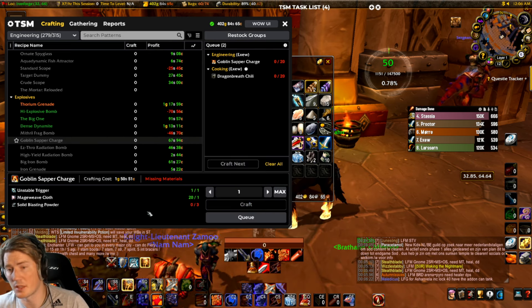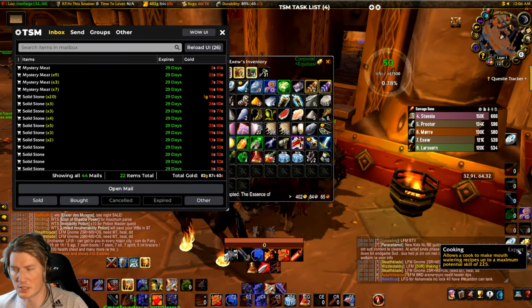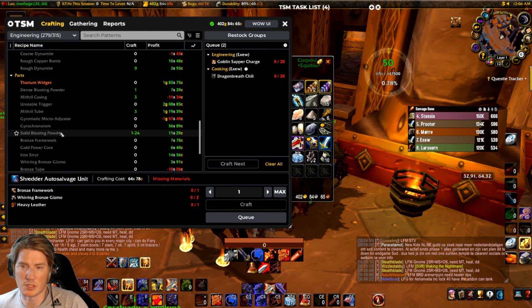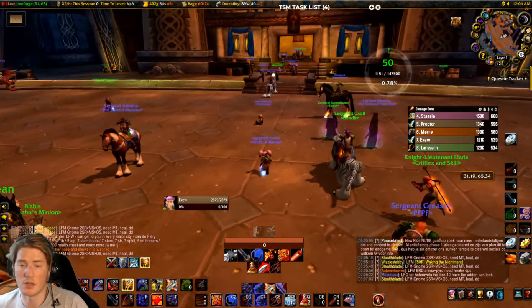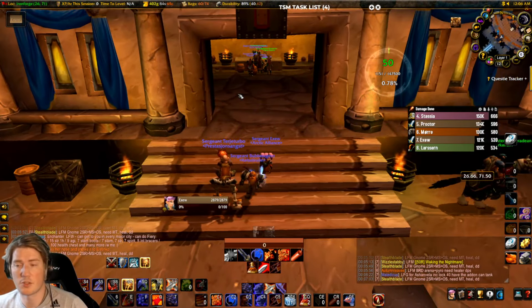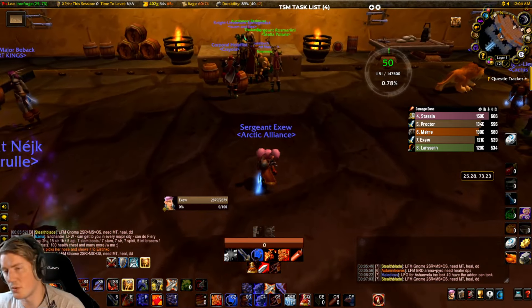If you want to maximize your profit on the Sapper Charge, the most important thing to realize is that you need an absolute ton of Solid Blasting Powder, which means you need a ton of Solid Stone. It's four Solid Blasting Powder per Sapper Charge, meaning eight Solid Stone per charge. The other two materials are Mithril Bars and Mageweave Cloth, which tend to have a more stable price than Solid Stone.